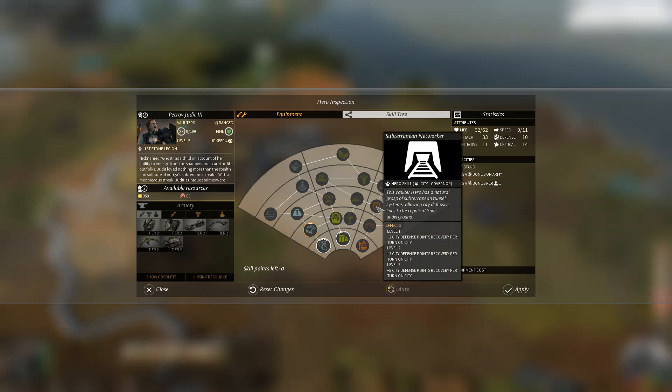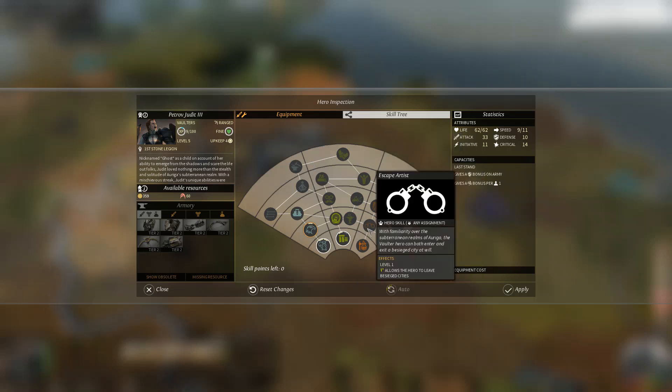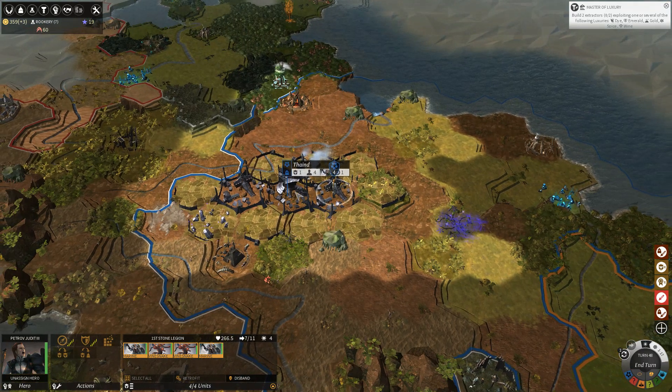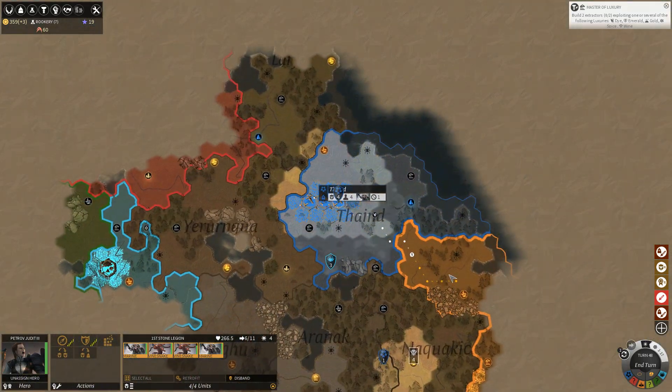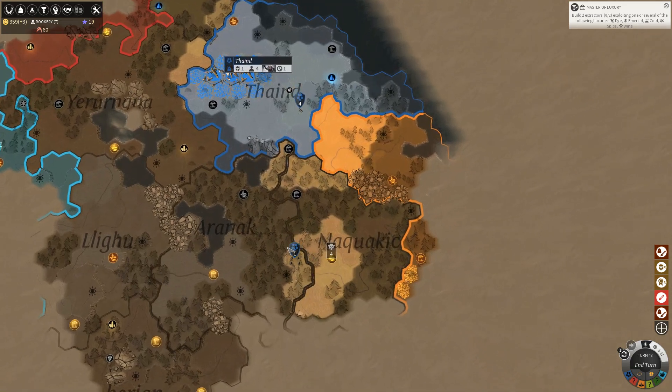I think this entire orange section is mainly just governor traits and miscellaneous abilities. We'll get this army and let's see what we can do to just sort of harass the enemies over here — the orange people, I suppose.